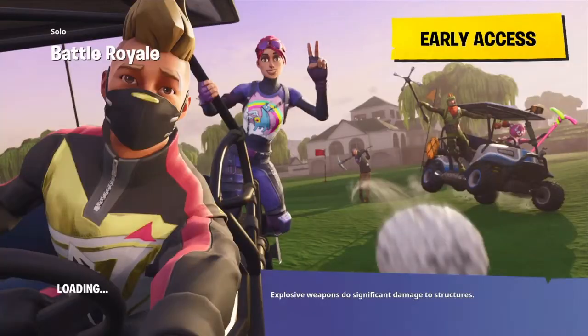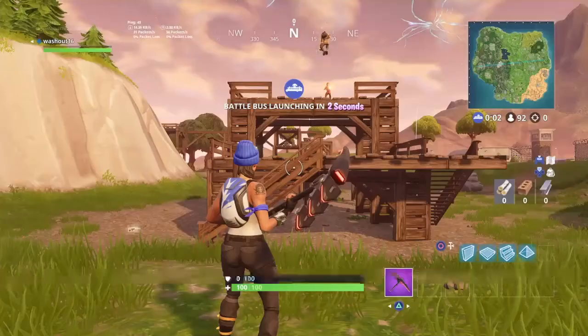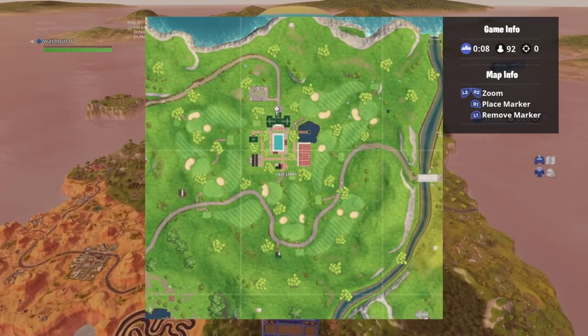Without any further delay, let's get straight into the video. There's a big picture you can see just on top of the clubhouse — a vague picture of the thing, I'm going to zoom in now. So the location we're looking for is in Lazy Links, on top of the mansion here.